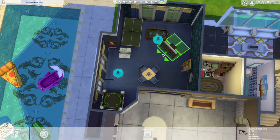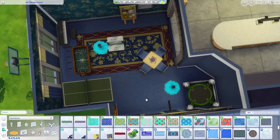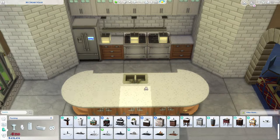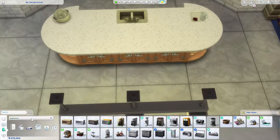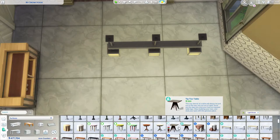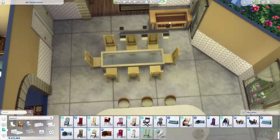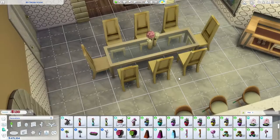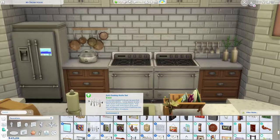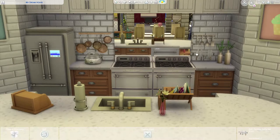Everything looks good and I'm happy with the end result. I'm especially excited about the kitchen — the color theme changed at the end, which you'll see in the tour — but I'm happy to have a really large kitchen with a breakfast island, a dining table, and a bar. The living room is red and gray because that's what my real life living room is and I love that color theme. My children helped decide what floaters to put in the pool. It took me four days to build and fully complete this house.